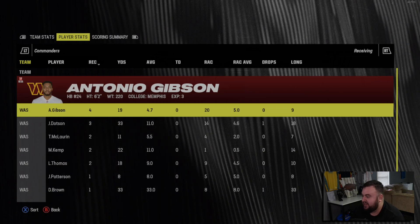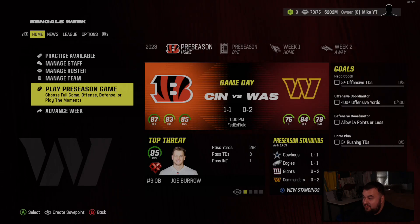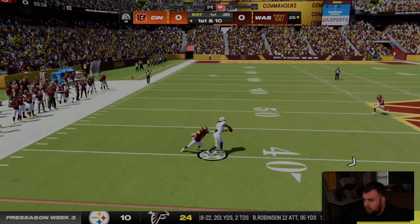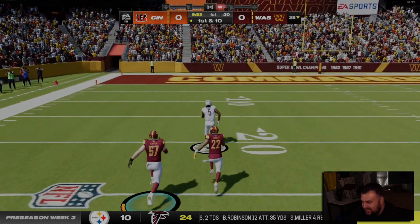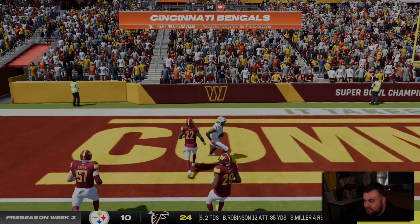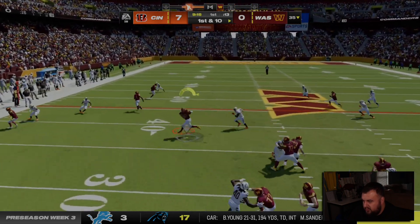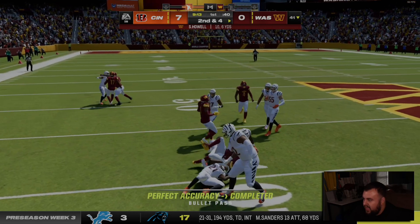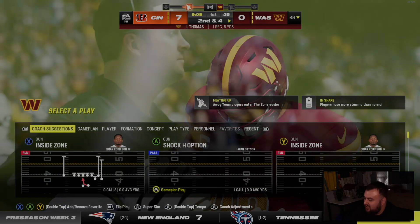Antonio Gibson was my leading receiver in the second half with four catches for 19 yards. Now we get the Bengals at home — this is going to be fantastic. I don't think we're going to get a good read on our team this preseason. All I'm really wanting out of this game is a little composure from the quarterback — control the game, don't have to score on every drive, just signs of positivity from the offense.